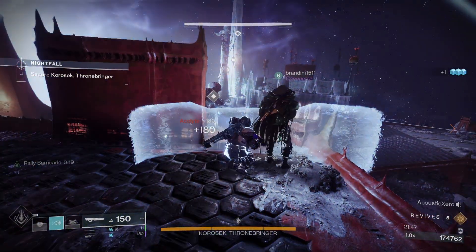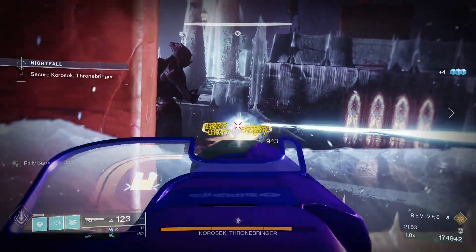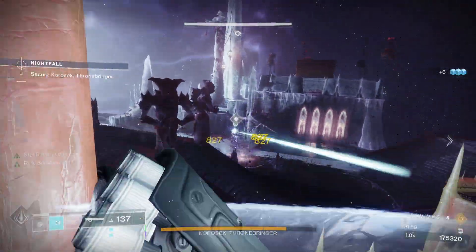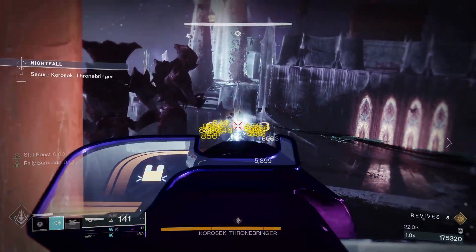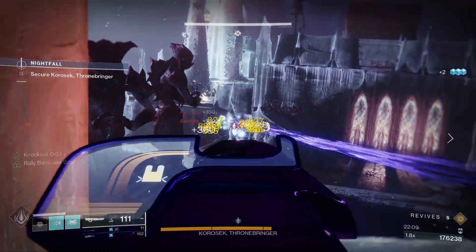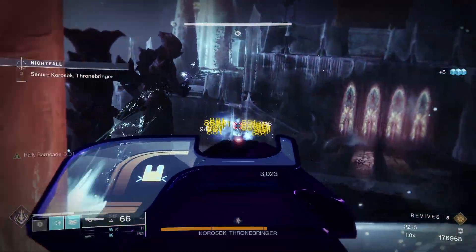What's going on everyone, Frigidoo99 here, and in this video I'll be breaking down my endgame Arc Titan build that utilizes the glorious Sweet Business and Actium War Rig combo for a really fun build. With Sweet Business now firing explosive bullets often, its damage is now worthy of being used in Grandmaster Nightfalls, and I've used this build to complete every single one so far — always on top of the leaderboards with this Chaingunner build.